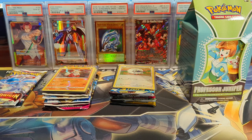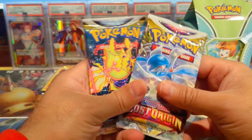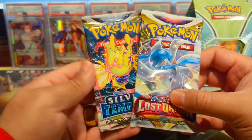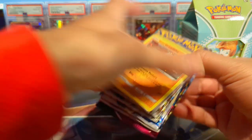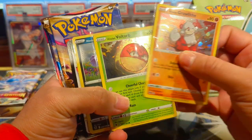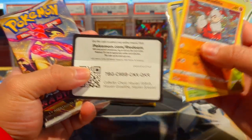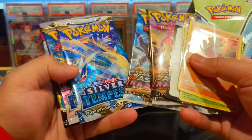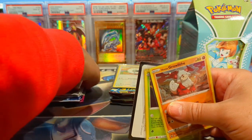I got all of the packs out of their packaging. In the Pikachu pencil case we had Silver Tempest, Lost Origin, and that collector's chest — we have three promos: the Growlithe, Bolt Orb, and Sneasler. Then we get two Astral Radiance, two Silver Tempest, and one Fusion Strike.